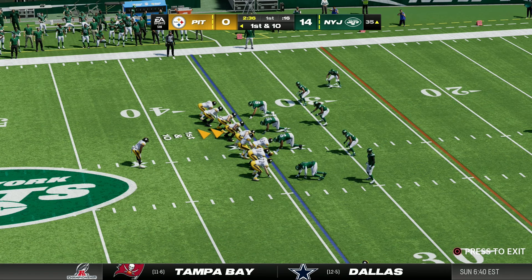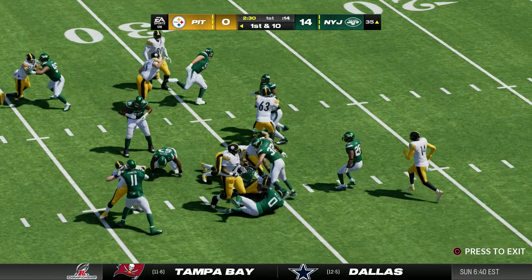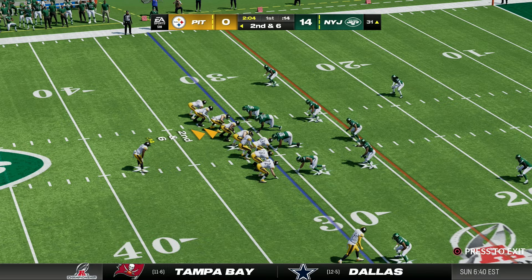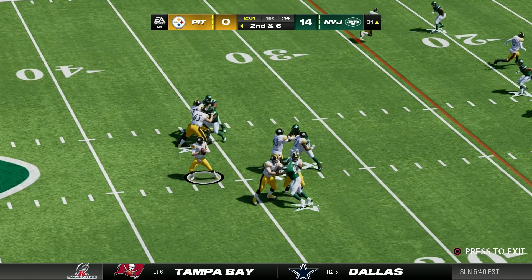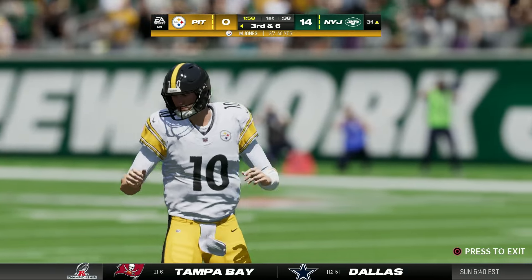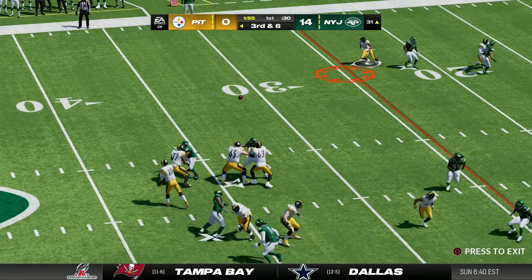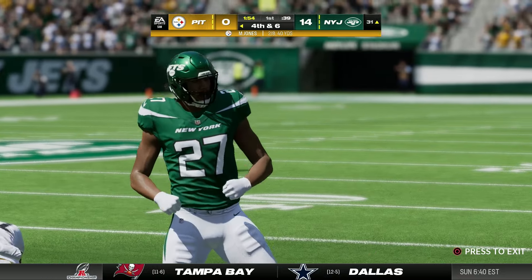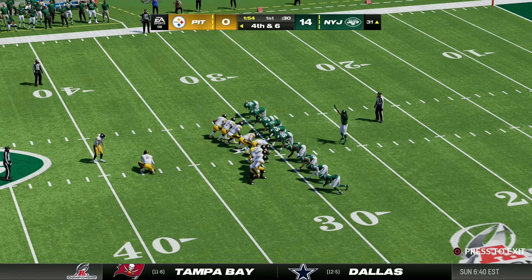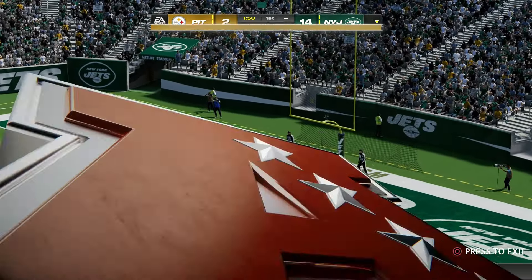First and ten from the 31 — Najee Harris runs right up the middle for a four yard gain. Jones drops back but rolls out under pressure and can't find his man — incomplete. On third down Jones throws to the outside and it's knocked out of Najee's hands to bring up a fourth down. Mac Jones is two of eight so far — an absolutely awful start. But they bring out the kicker and make it a 14-3 game.